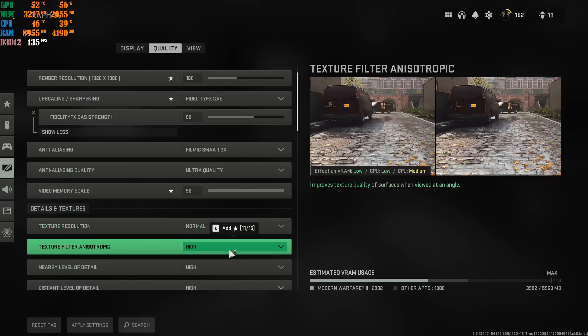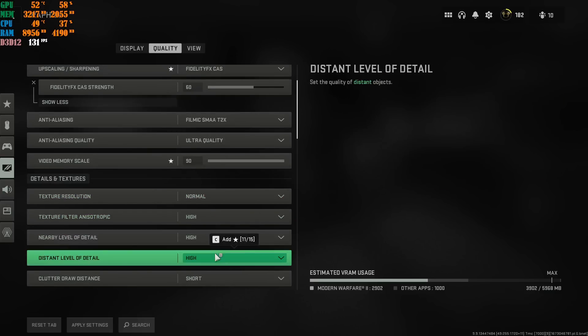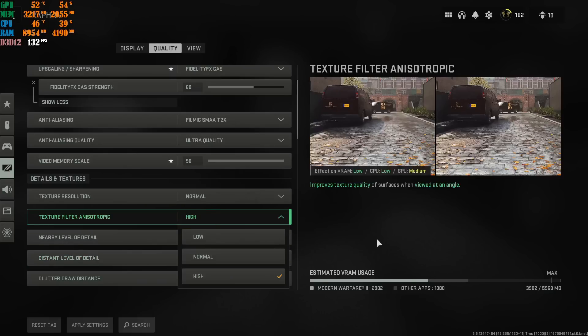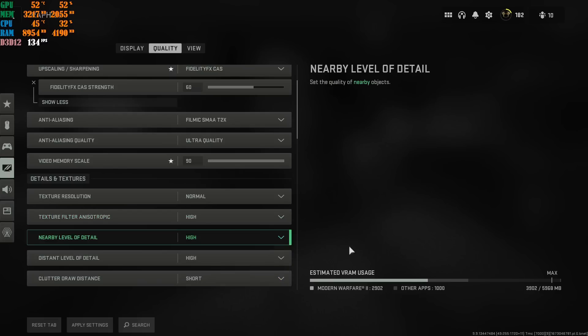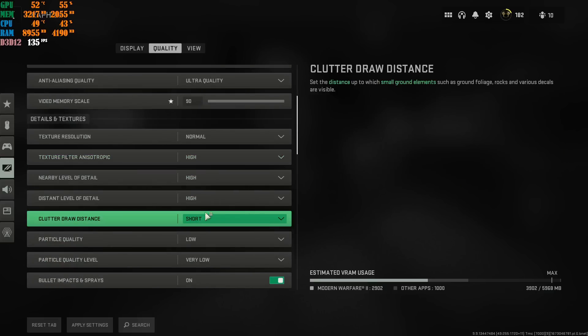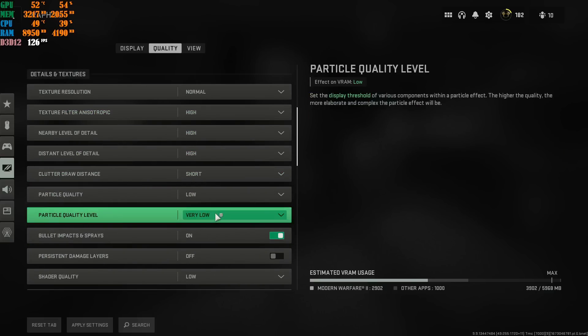My personal preference: I put these three options on High because my current setup runs well with them and the game looks really good. If you want more performance out of your game, put those at Normal and Low. Shadow quality: always Low. Particle quality: always Very Low.